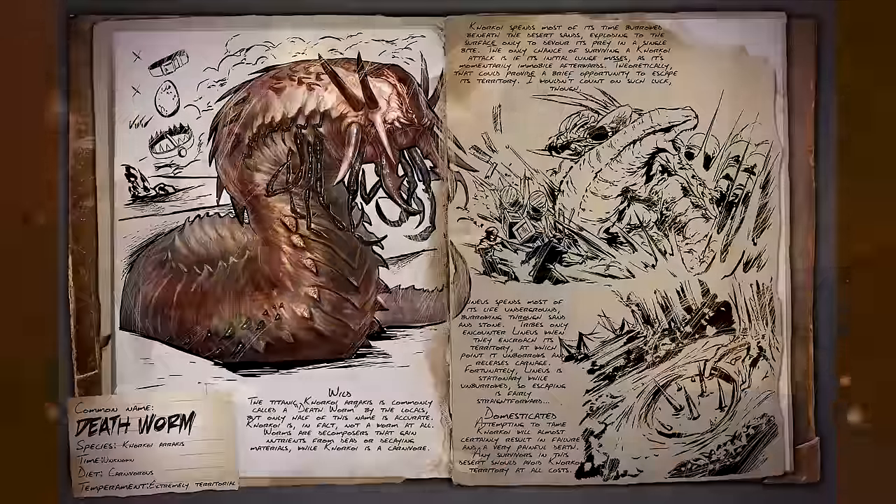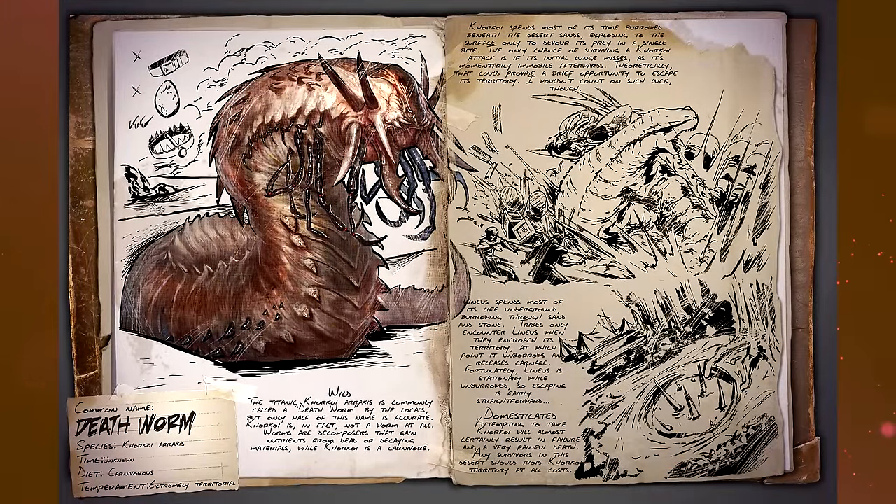First off, the Death Worm — a carnivore. This is basically that massive thing you saw leap out of the ground in the trailer. It spends most of its time burrowed beneath the desert sand, exploding to the surface only to devour its prey in a single bite. The only chance of surviving one is if its initial lunge misses, as it's momentarily immobile afterwards — a brief opportunity to escape its territory. Tribes only encounter it when they encroach on its territory, at which point it unburrows and releases carnage. Fortunately it's stationary when unburrowed, so escaping is fairly straightforward.